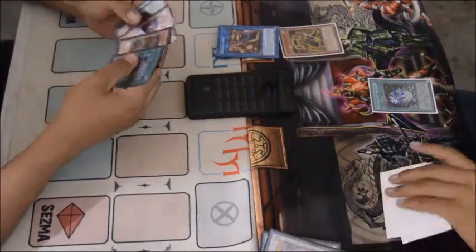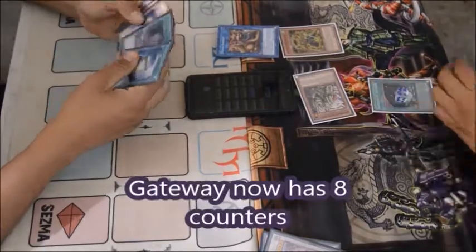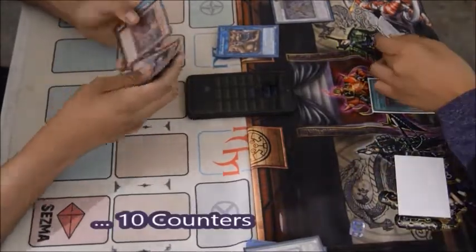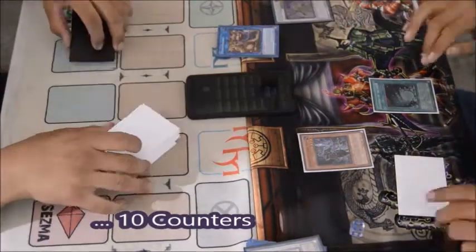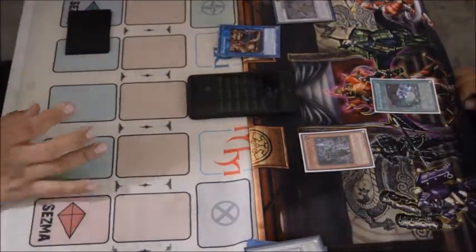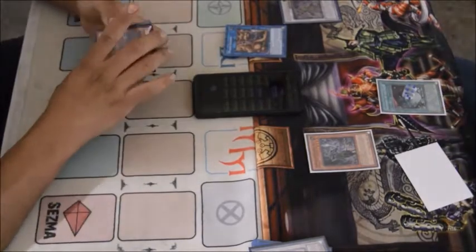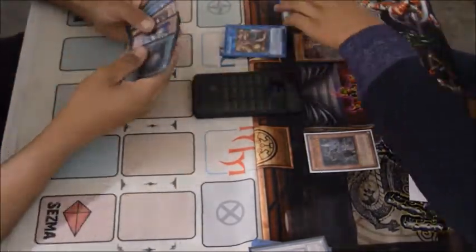He special summons Shien, putting Gateway at six counters. He then goes into a Link 2 and makes Missus Radiant, activates Monster Reborn — now Gateway has eight counters. He makes Shien again, removes four counters to search a Six Samurai card, then special summons Kageki. Now he has eight counters again and passes turn.